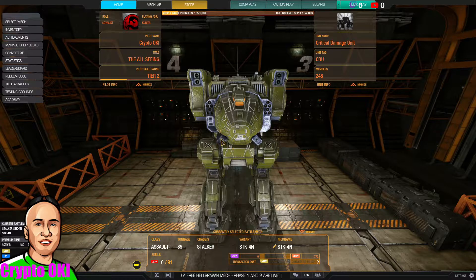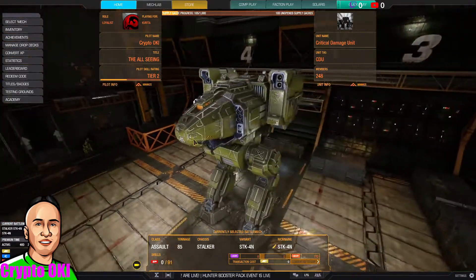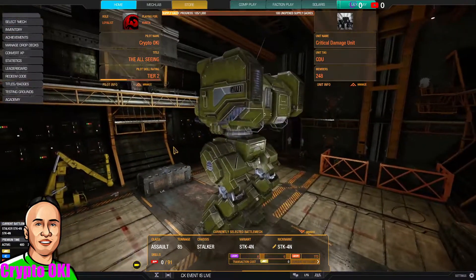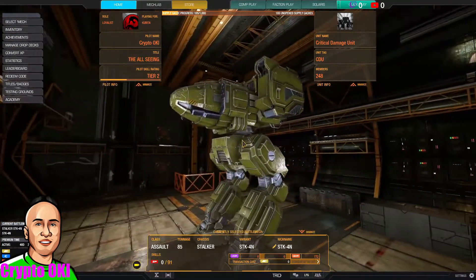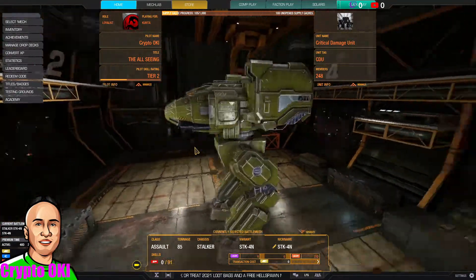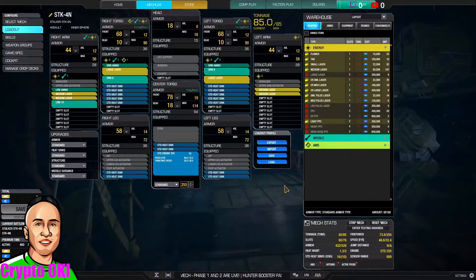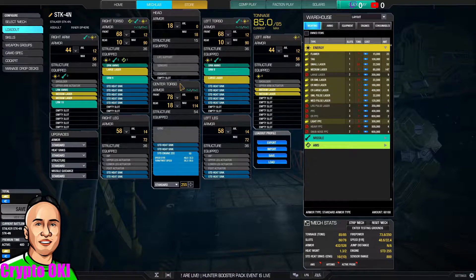Hey, good afternoon everyone, welcome back to Mechware Online. This is a mech review — I bought this many moons ago but I'm finally going to test it. As you can see, I have zero skill points and I haven't even painted it or anything. We're going to do all that. The standard build that comes with it is all over the place: short range, long range, medium pulse, large laser, medium laser — it just seems scattered.